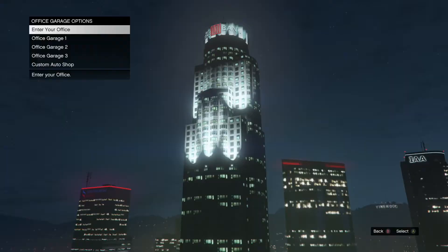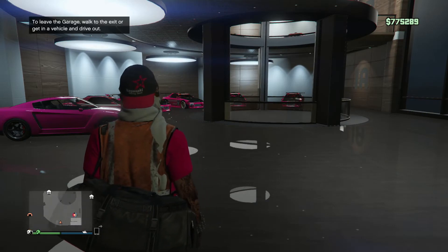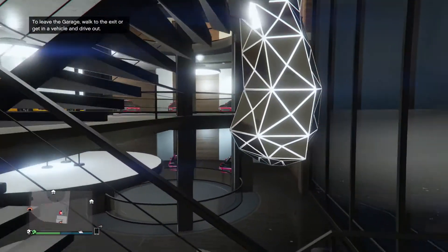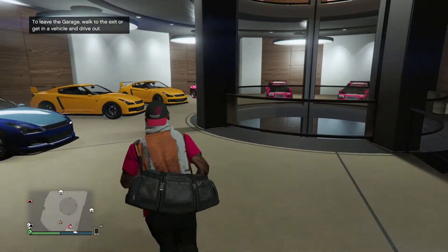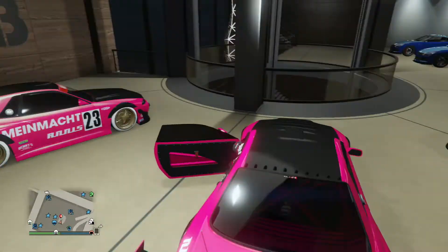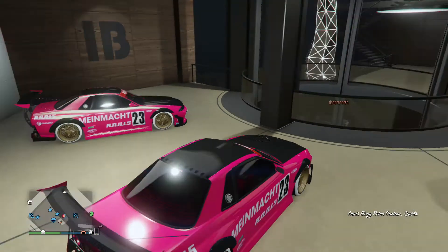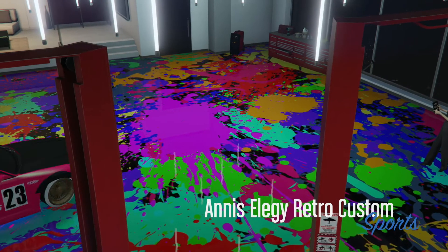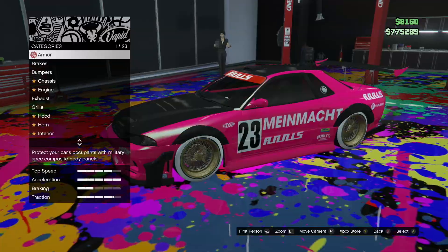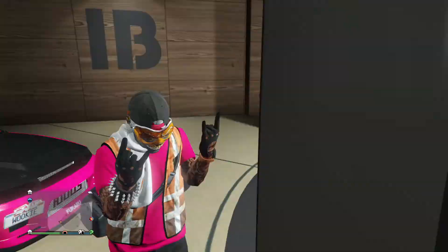Once it says it has been delivered, go into your office garage and do the same thing you did last time — change the plates on both of the Elegies to custom plates. Make sure they were custom plates before you duped them, so you're going to have two custom plates and you'll just change back and forth between those two custom plates. Get into your Elegy, take it to your mod shop, and change your custom plate to your other custom plate, then do the same thing again with your other Elegy.